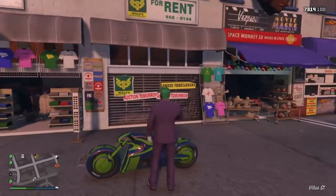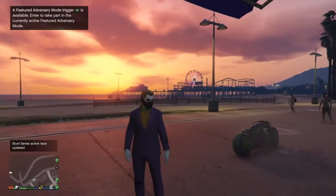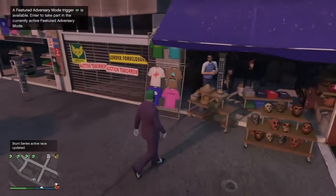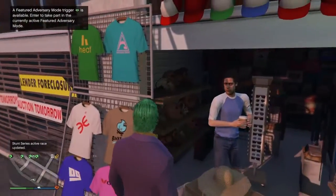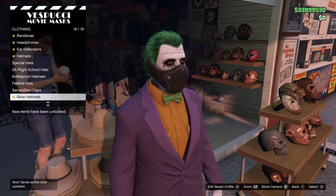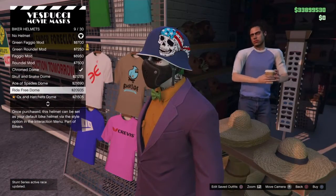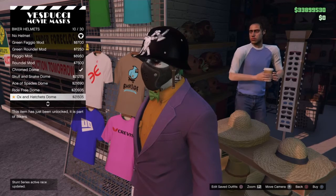The first thing you're going to want to do is go to Vespucci Beach, go to the mask store, and go to Hats first, which is on the left. Get in there, go all the way to the bottom and go to Biker Helmets. Then pick any dome helmet you want — I'm going to go with Ox and Hatchet's Dome.